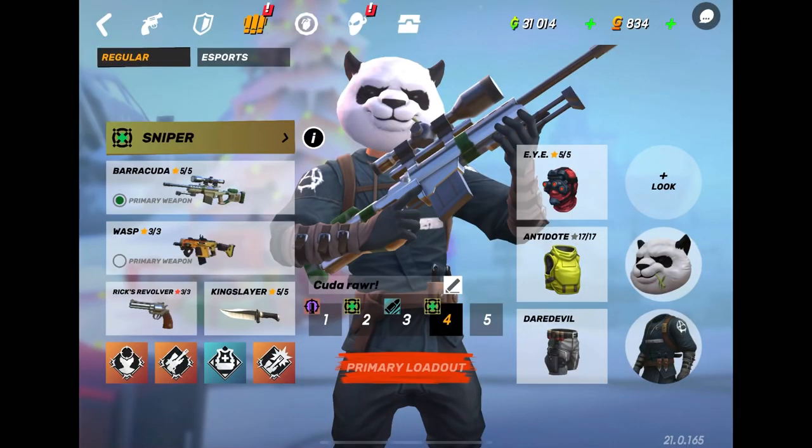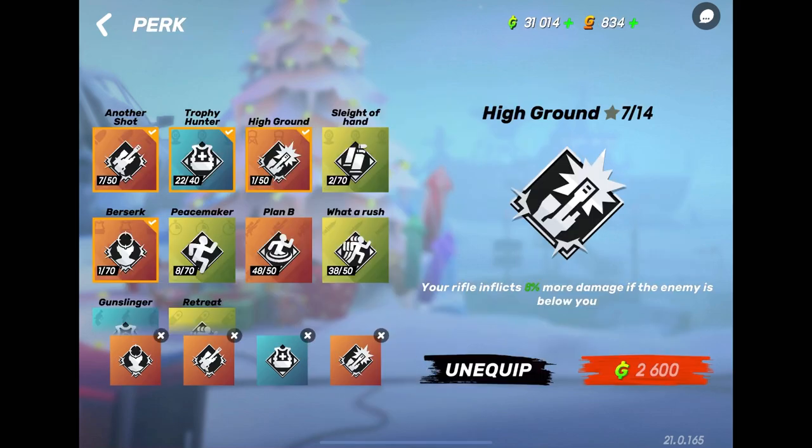What's up guys, Sherry here. Today we're going to be doing a Kuda tutorial video. You want to have a Daredevil - I'm using Antidote chest just because it's new. I either want to use Wasp, and if you don't have that then the Survivor is really good, just whatever you want. The Daredevil and Dark Stalker are very important here.